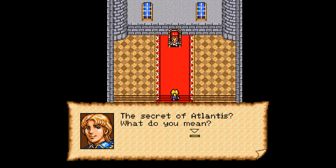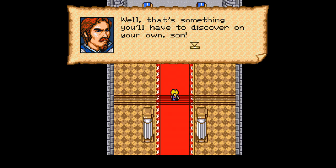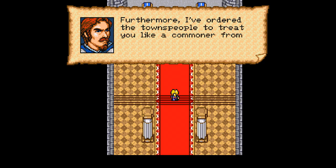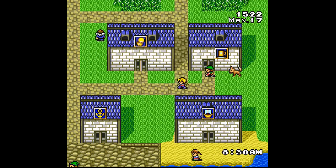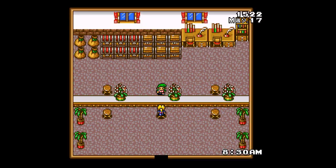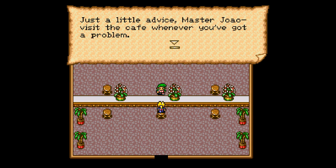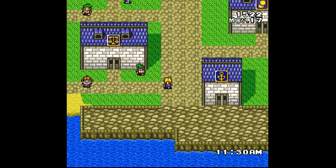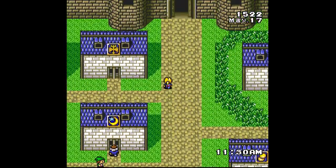But that brings me to the sequel. Uncharted Waters New Horizons was also developed by Koei, and made available for the PC-98, Sega Genesis, and the SNES, this time in 1994. The game's overall presentation has made a quantum leap over the previous game, and that goes a long way toward making this a much more fun and engaging experience. This time around, you have six different character arcs you can play through.